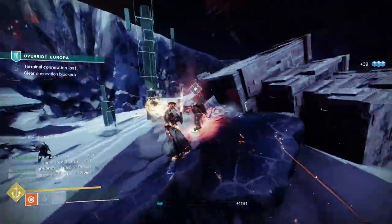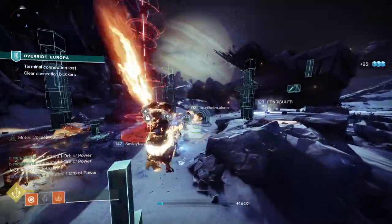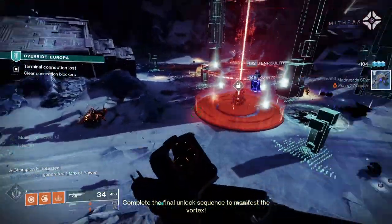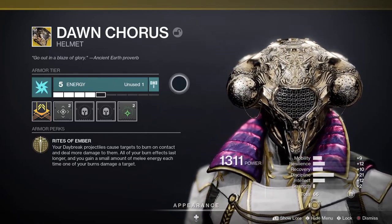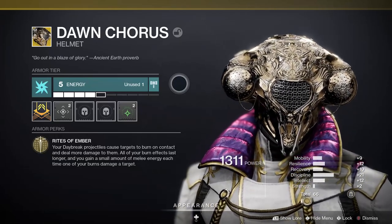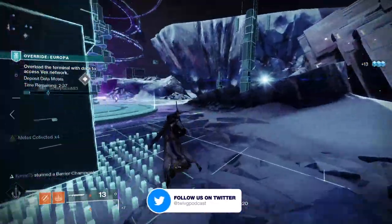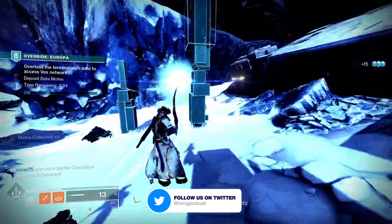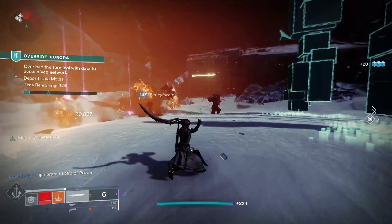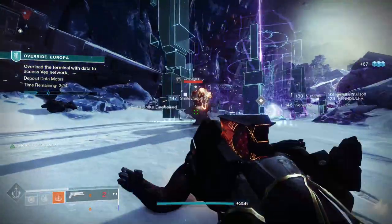Dawn Chorus is all about adding burns to your Solar Super and making sure those burns last longer, which adds damage to your Warlock's output, making you lethal in both PvP and PvE. Rite of Ember is the main perk on Dawn Chorus — it improves the lethality of the Daybreak Super and keeps up your melee charge. Your Daybreak projectiles cause targets to burn on contact and deal more damage, all burn effects last longer, and you gain a small amount of melee energy each time one of your burns damages a target.